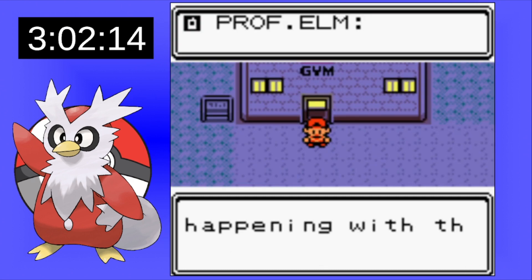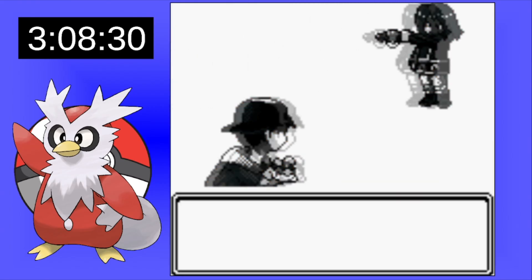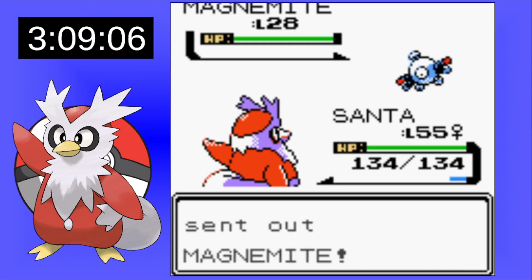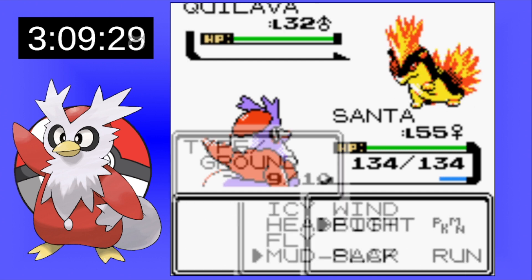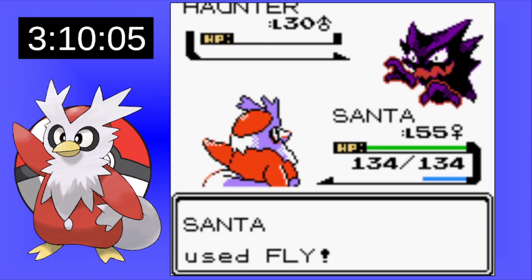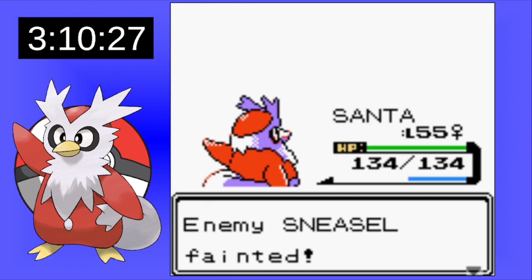After defeating Jasmine, it's time to confront Team Rocket in the Radio Tower of Goldenrod, and during this mission we face our rival again. An Icy Wind takes out Golbat easily. Mud Slap is enough for Magnemite. Quilava gives us some problems so we use Fly to take it out in one shot. Haunter doesn't even give us any problems, Sneasel's not a problem either. Our rival has gotten a lot easier as we've leveled up.